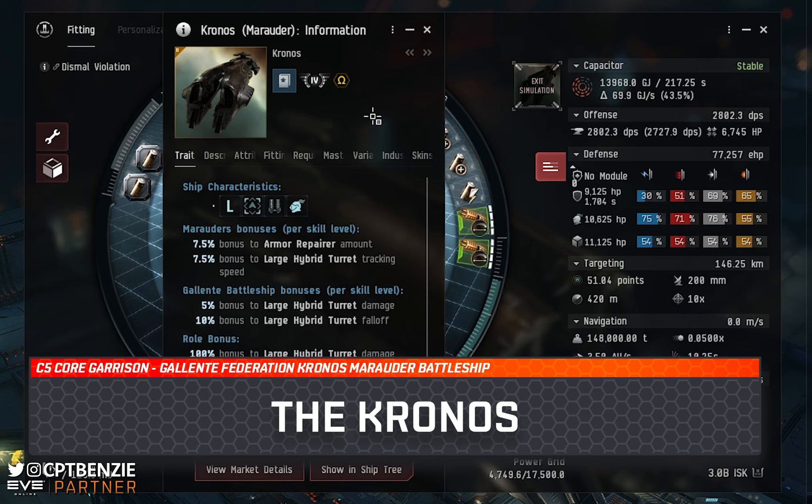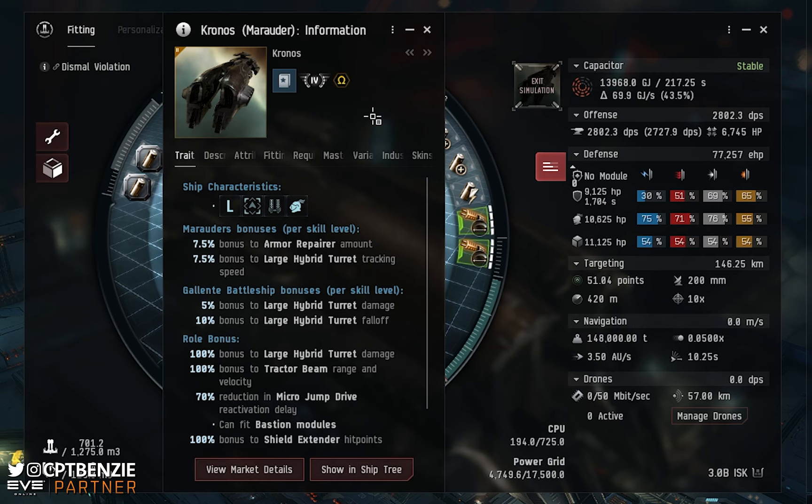First of all, let's talk about the Kronos hull itself. Gallente Federation ships tend to be named after ancient Greek things — sometimes mythology, sometimes Greek warfare. In ancient Greek religion and mythology, Kronos was the leader and youngest of the first generation of the Titans, the divine descendants of the primordial Gaia and Uranus. He overthrew his father and ruled during the mythological Golden Age until he was overthrown by his own son Zeus and imprisoned in Tartarus. The Megathron hull is absolutely one of my favourite looking battleships in the game, and when the Bastion module is active, this thing just looks incredibly badass.